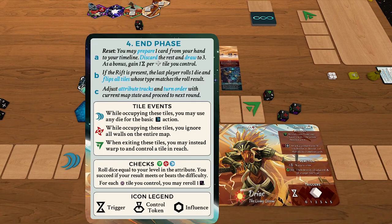We also haven't talked about tile events — exceptions to rules based on what tile you're standing on. In an energy tile, you can spend any die to play cards from your hand or timeline, making any die a wild for card play. In a power tile, you ignore all walls on the entire map — you can move through walls with full movement. In an agility tile, when you leave it you can warp within your reach, and you can control the tile you land in by spending a trigger.